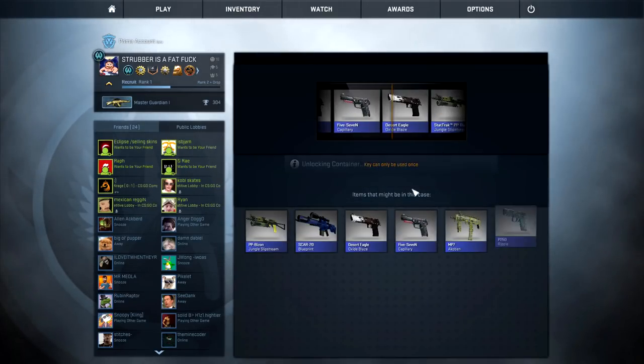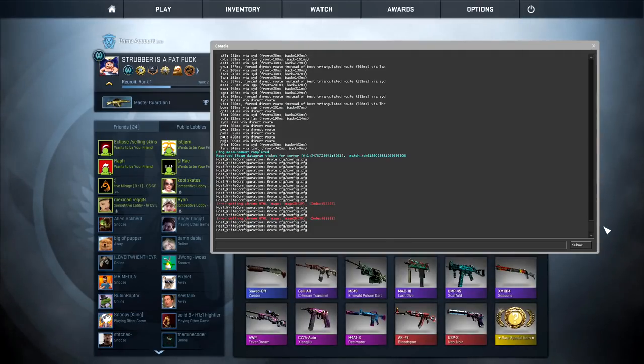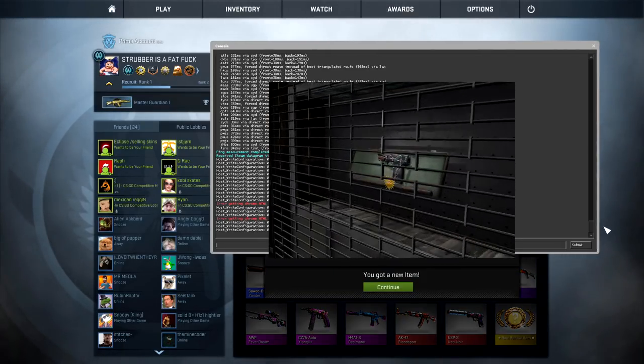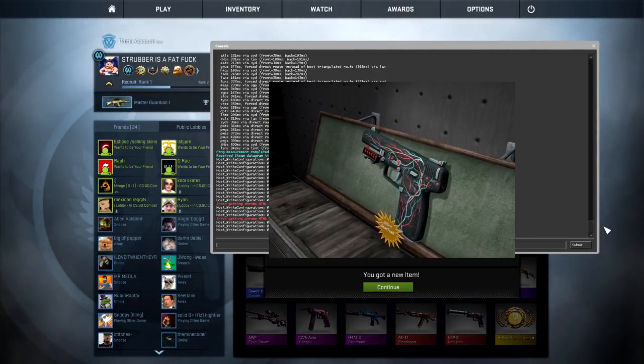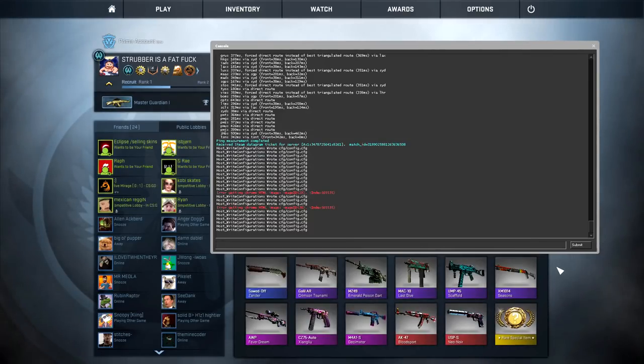Come on console, this one - give me it. It's gonna pop right through the console. It's gonna be a tiger tooth butterfly knife. Yeah, butterfly knife tiger tooth factory new. That's a weird looking butterfly tiger tooth knife. It's gonna be a ruby Bowie knife, a Doppler ruby Bowie knife. Give it to me, baby.